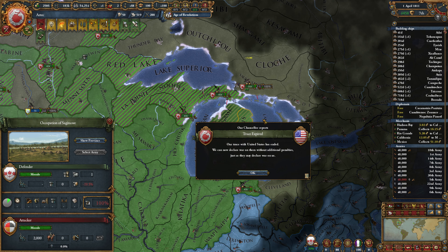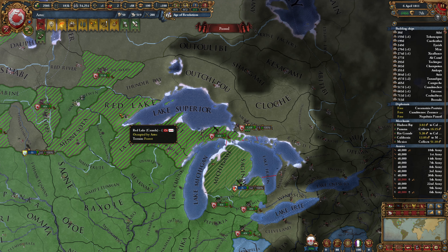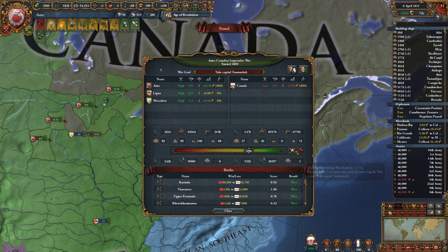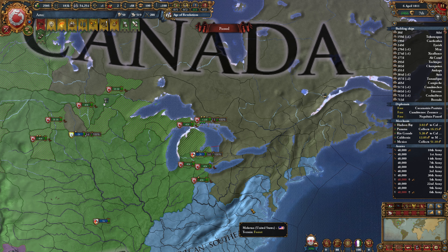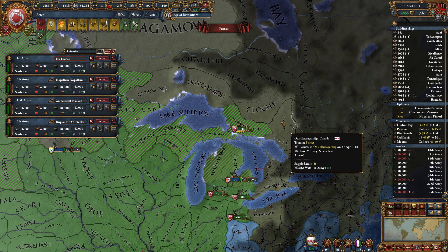Now we're going to grab some extra armies here. We're going to deselect until we have three. There we go. And they're going to head down this direction and chase these guys down. And then we've got three armies here? That divides up relatively evenly, so we can have them come out over this direction. Now keep in mind, Force March is active, and so we're not going to be regenerating morale or troops whilst on the move. That is something that we need to remember.